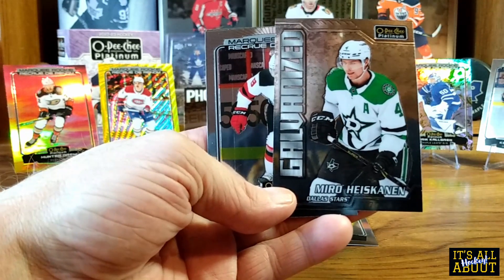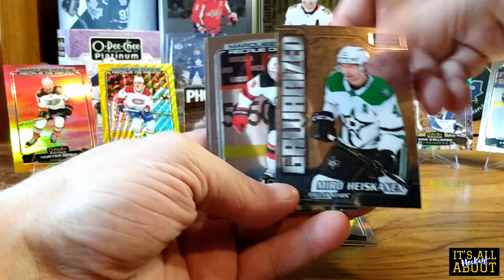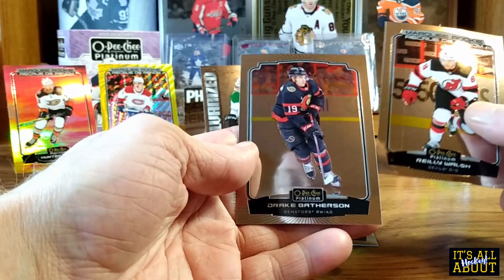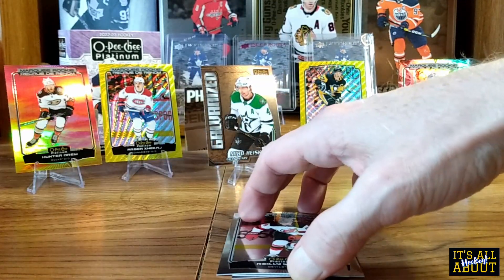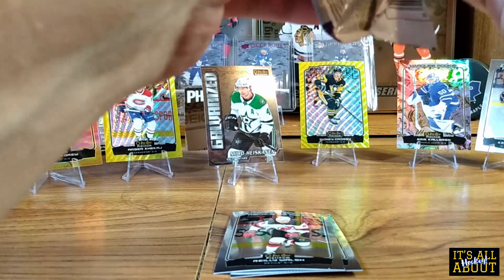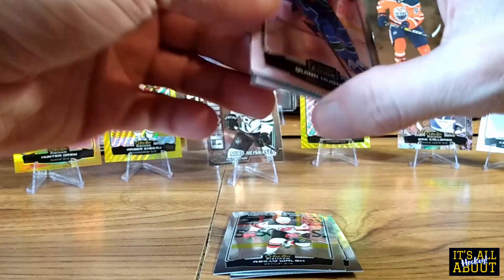And we got a Galvanized Miro Heiskanen from Dental Stars — nice looking insert. We also got a Riley Walsh marquee rookie and Drake Batherson on the base. Alright, two packs left — can we get some more fire out of this?